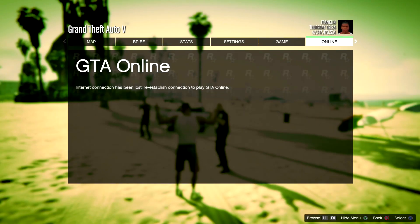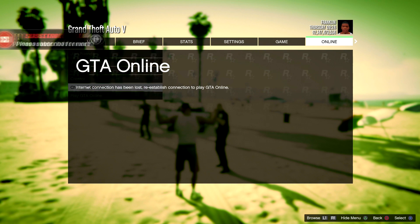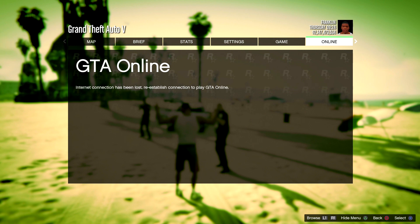Now if you guys hit up and down, you'll see the background options. All you're going to do is keep on hitting up and down and hover over choose character. If it sits on choose character for some seconds, then you guys are good to go to the next step. Then you want to double tap the X button to go back, reconnect to the internet, and right when you see 'connected to online,' you're going to double tap X on choose character.